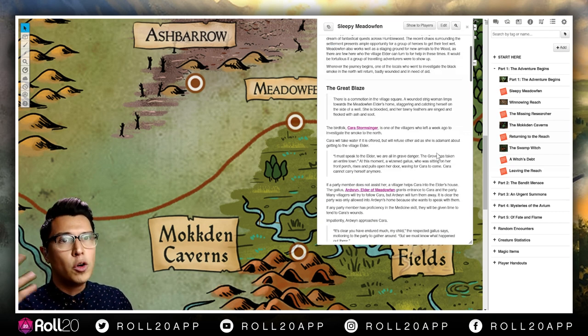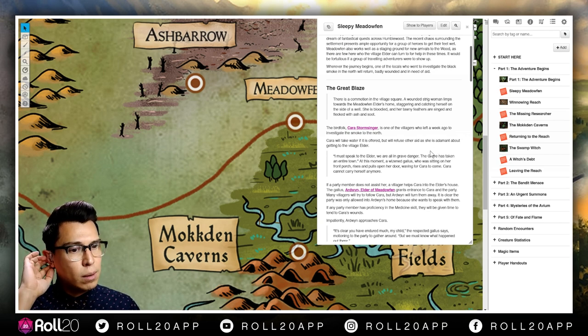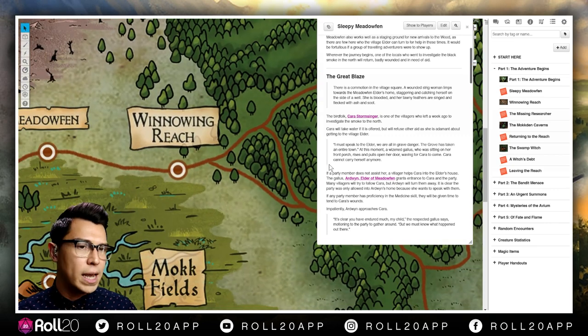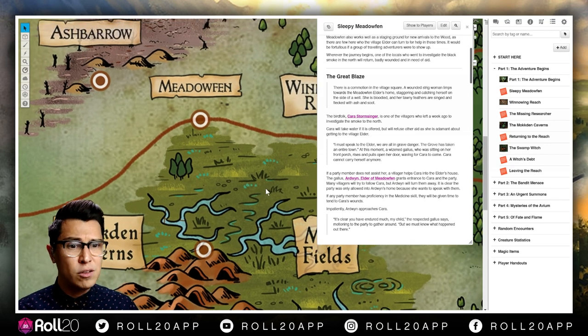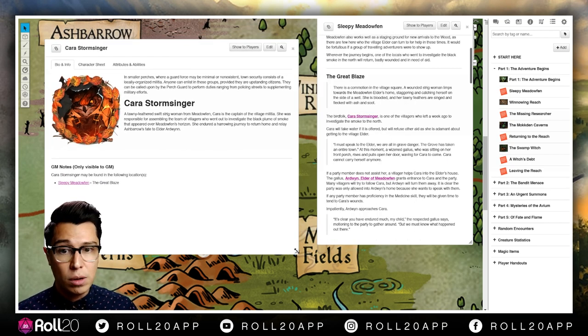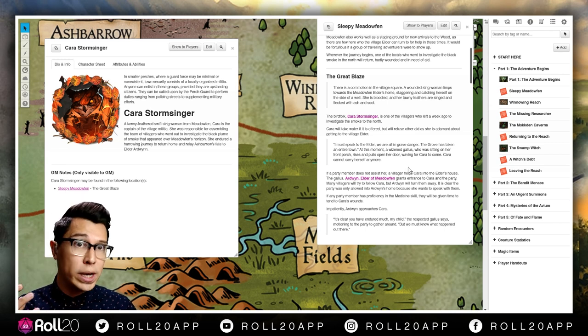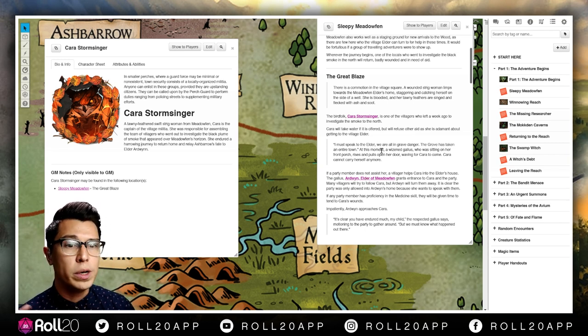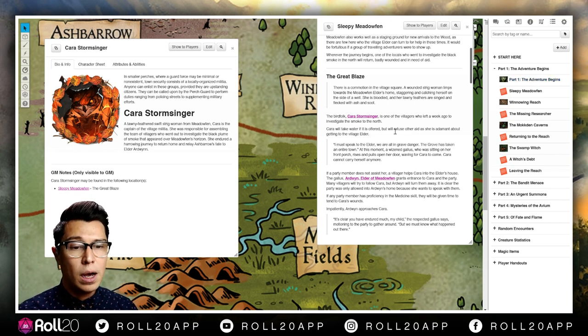When you get this book on Roll20, you get pages like this — the GM sees the labeled map, but your players see it without labels. You can turn the GM layer on and off. The adventure begins in a place called Meadowfen. After your players build their characters, they can hang out, talk to some NPCs, and get acquainted with their characters and each other. Then you can start the adventure — they learn about the backstory, the Great Blaze, someone who went to investigate it, and different places like the Moak Fields or Alderheart.